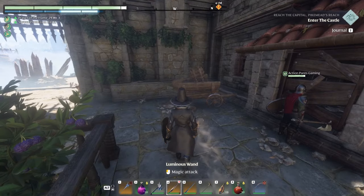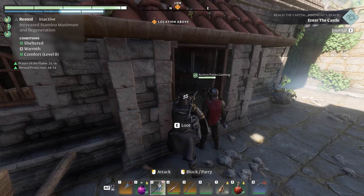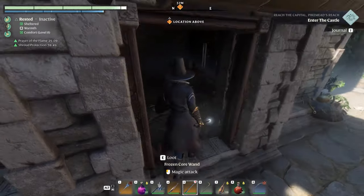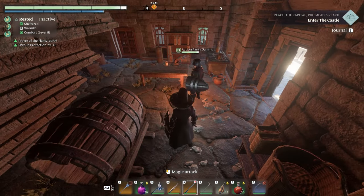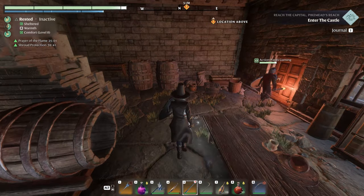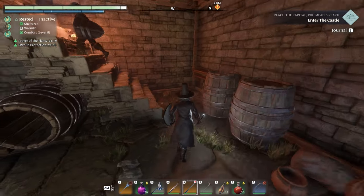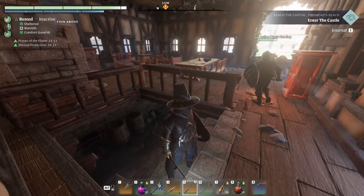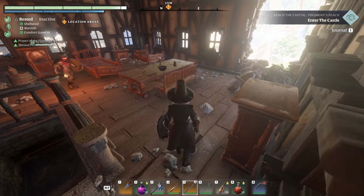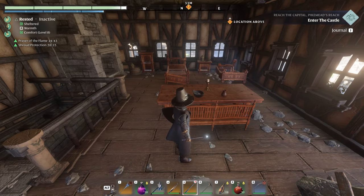Let's start by talking about building. They said they do have more types of blocks in the works but they can't really spoil what those are yet. They were asked about transparent-type rocks and building pieces and they said that transparency is a tricky one to get right, including from a performance standpoint, so they've avoided it for now. But they do plan on looking at that again in the future, like glass windows and other things.